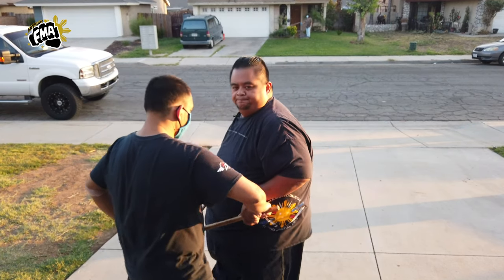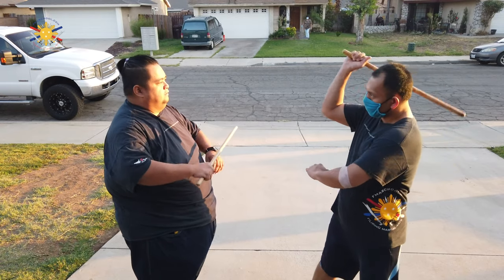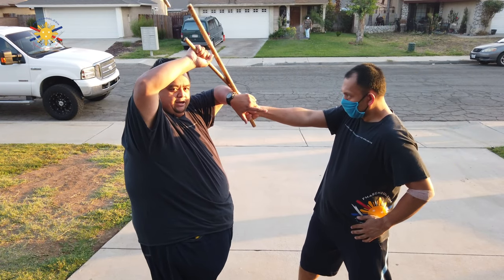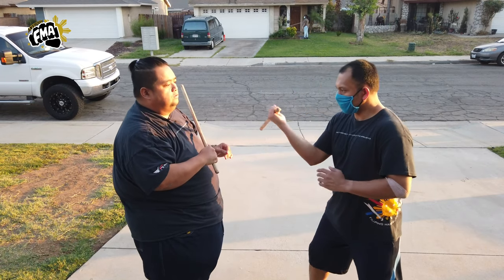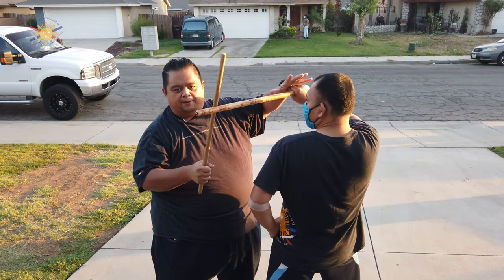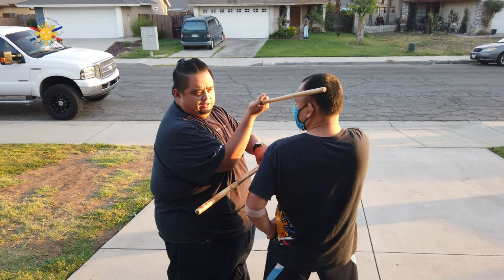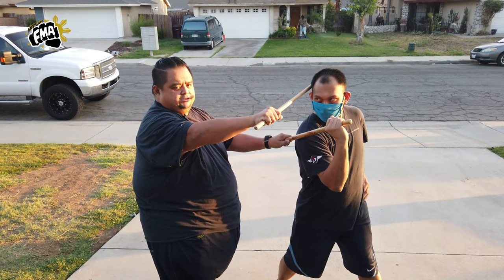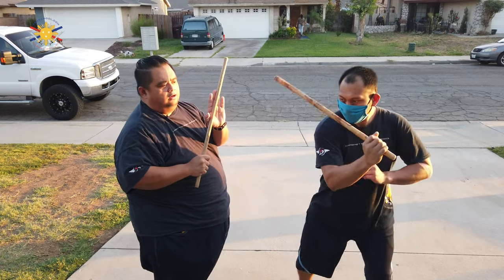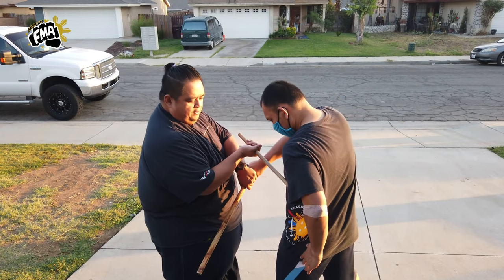Okay, let's go to the other side, Raymond. So when he strikes number one, it's a Payong block, counter to the top of the head. Then two — open block, checking his hand, pushing this down a little bit, and striking to his temple. Three: open block and striking to his temple as well. And four: support block, shaking his hand, and into his ribs.